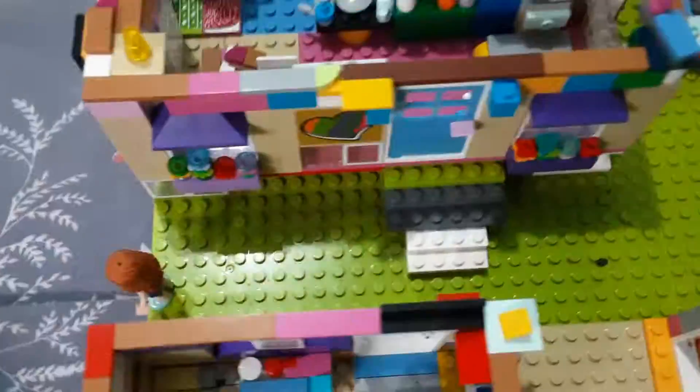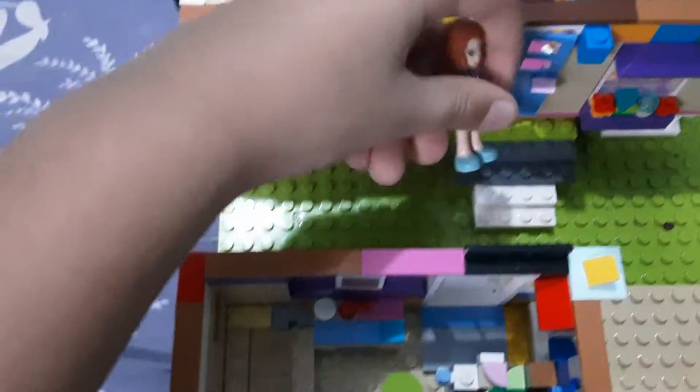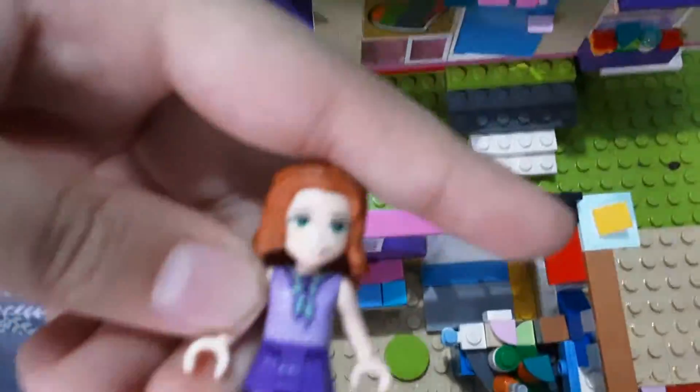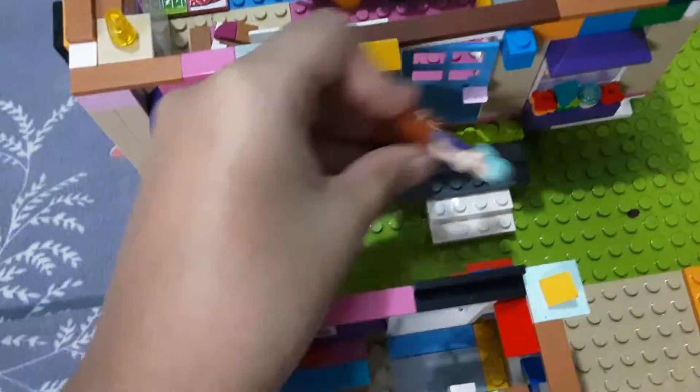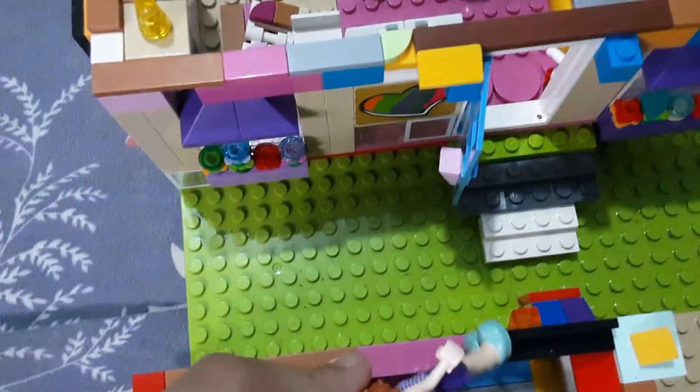So here it is. First you come in — here's our mini doll that we're going to use. This is a mixed-up character; I like using the light tones. Here's the door — you open the door and then she can hop right in.